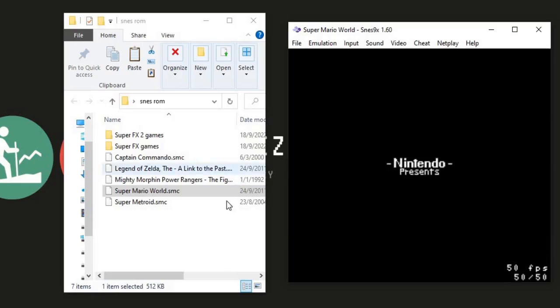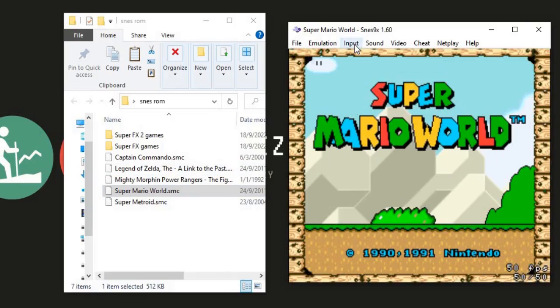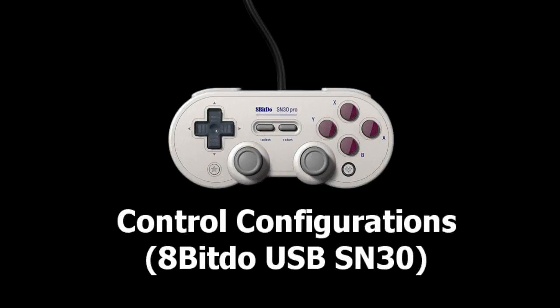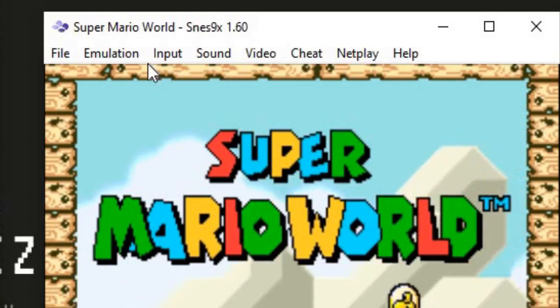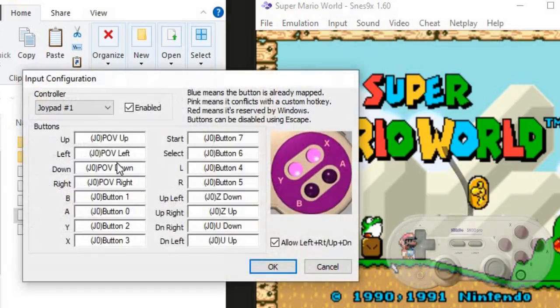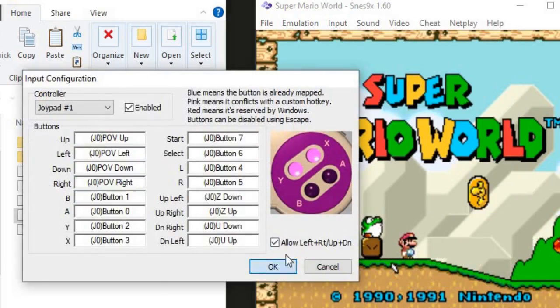Let's load Super Mario World. As you can see, everything loads up fast. Let's start by adjusting the control settings. Here I'm using the 8-BitDo USB SN30 for that extra retro feel. On the top menu, go to Input, then click on Input Configuration. Here you can map your controller to the input settings. Change accordingly, and once you are done, click OK.